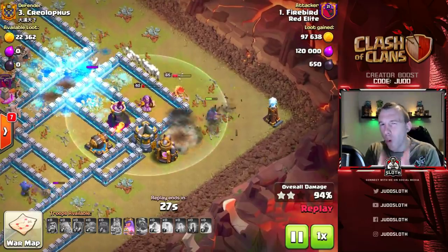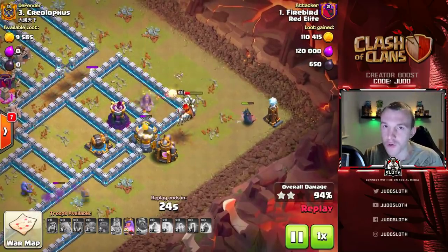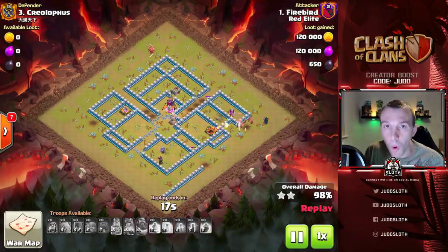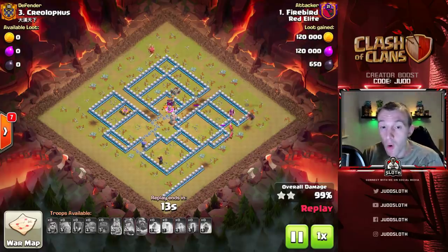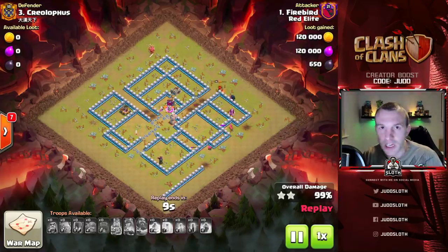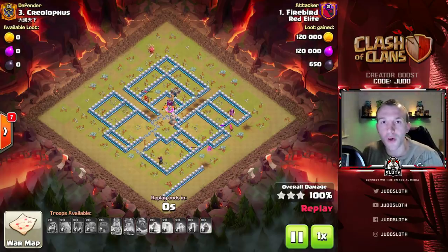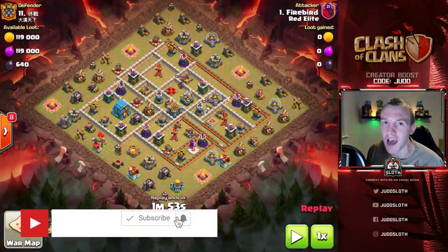Why would you see more single target infernos in Legends League than in war? The plain and simple answer is that in war you can plan your attack. Single target infernos - if you come up against them, you should be wrecking that base with bats and witches, there are so many ways to swarm. However, a Queen charge is the most effective use of a kill squad for initial entry. In Legends League you can't change your army, so that's where you might see more single target infernos to try and defend against the Queen charge.